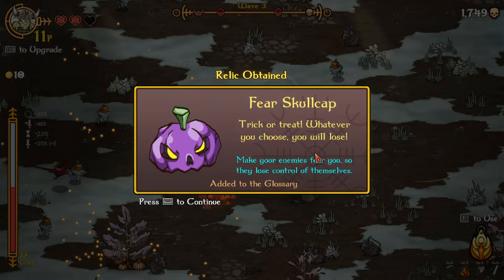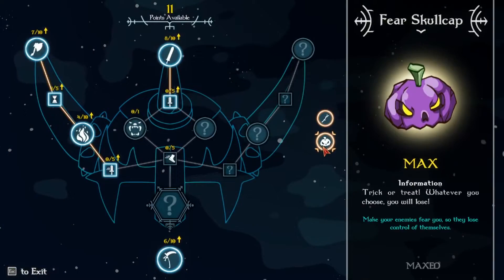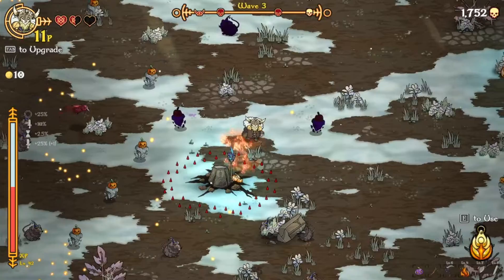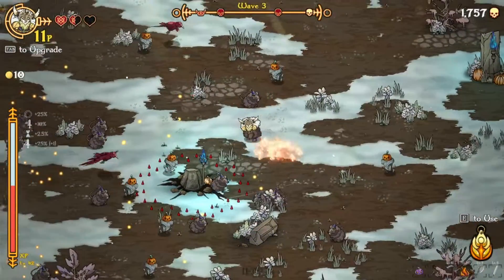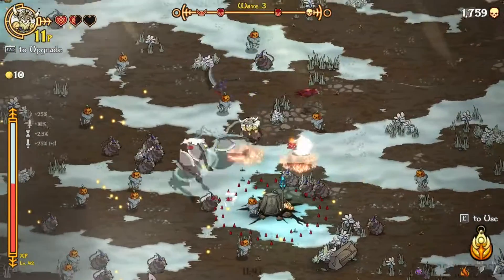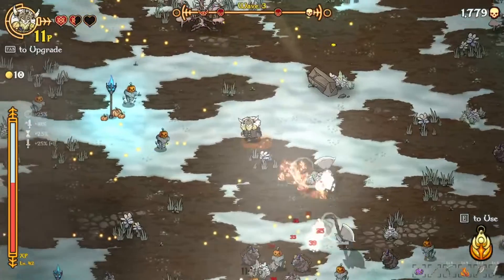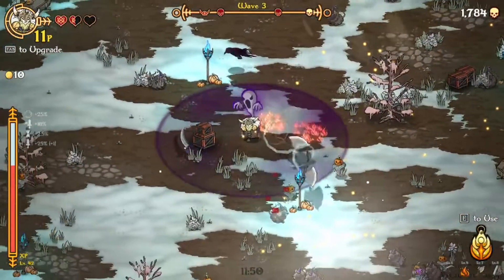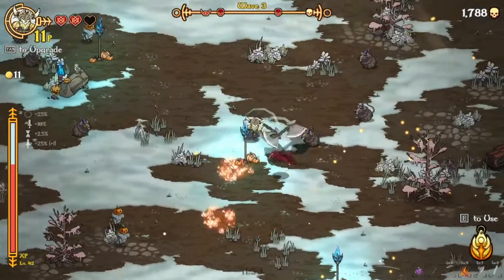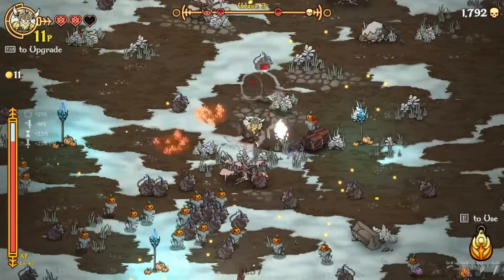Trick or treat — whatever you choose, you will lose. Make your enemies fear you and they will lose control of themselves. Is that an active as well? No, it's a passive — every once in a while. Let's put kind of a little bit of both. I need to have a bit of a cooldown. There we go — a little bit of health. That's two of the new items. As soon as we hit 15, we can buy a third.